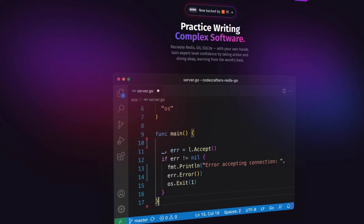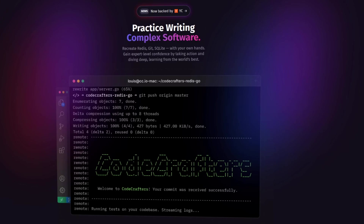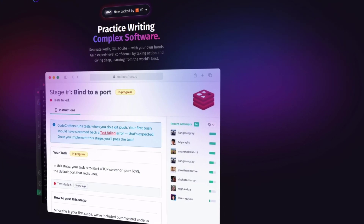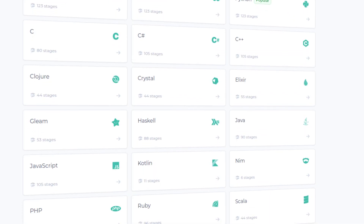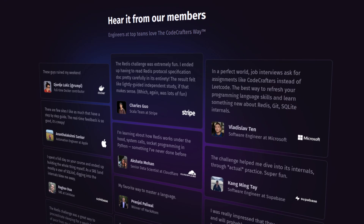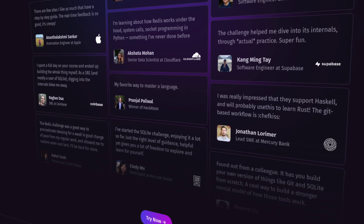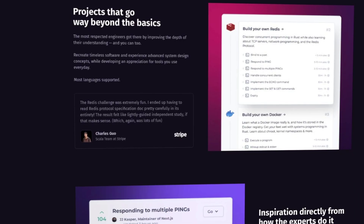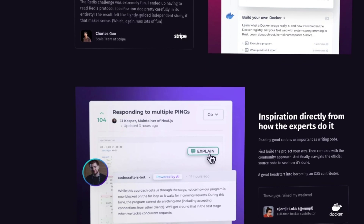On the topic of databases, have you ever wanted to learn how to build your own? Now you can with Codecrafters — a platform designed to elevate your programming skills through advanced challenges, like building a database from scratch. With support for a wide range of languages, you can explore and master both familiar and new technologies, and collaborate with a vibrant community of developers. It's free to sign up, and if you decide to upgrade, you get 40% off with the link in the description. Whether you're an experienced coder or just starting out, Codecrafters offers the perfect hands-on approach to learning.